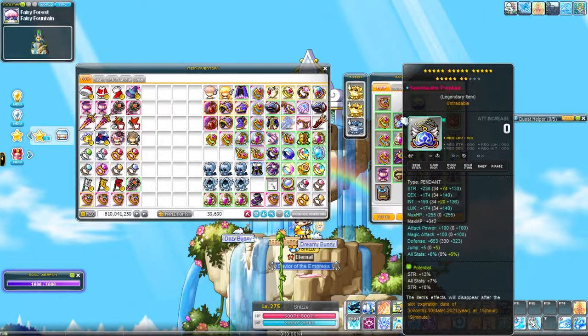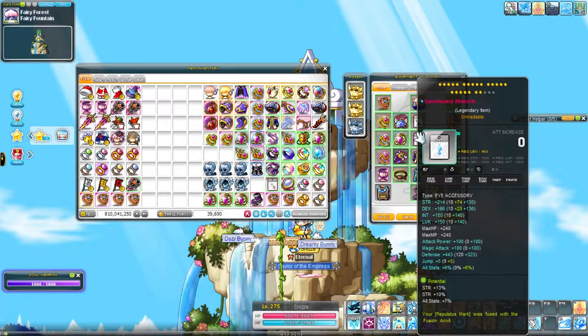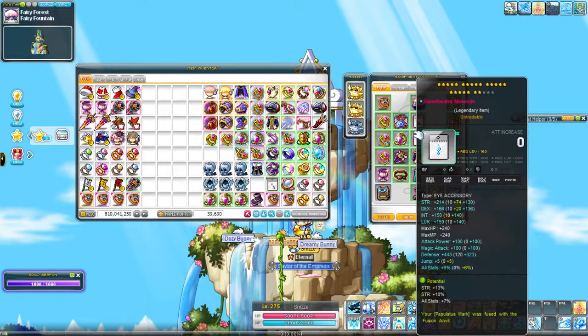Thankfully, my transposed items were fairly cheap, all things considered, and especially comparing to some of my friends. But Strength also has it easy, so...